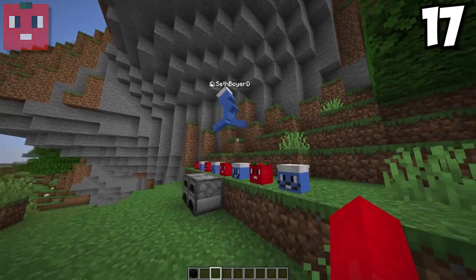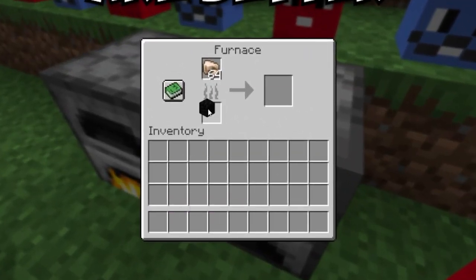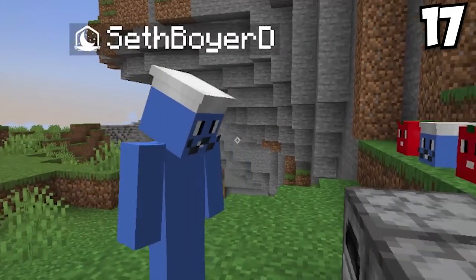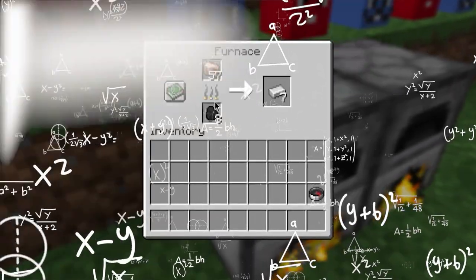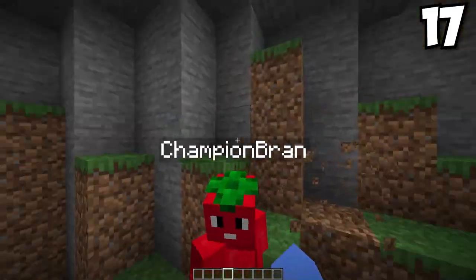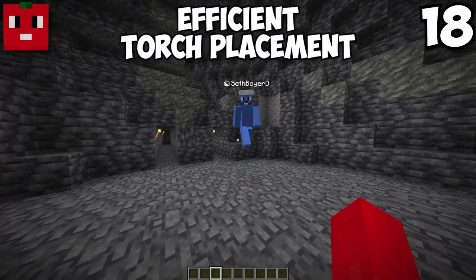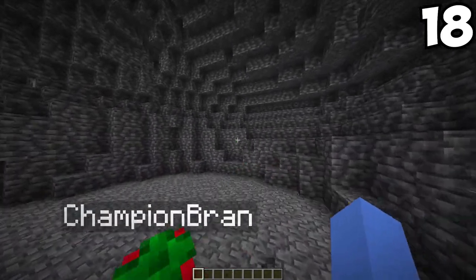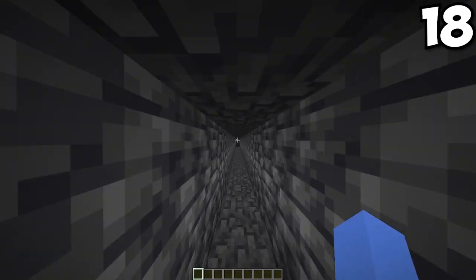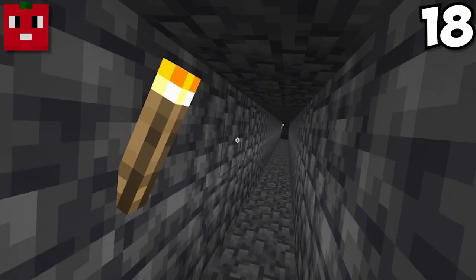One coal block is more efficient than nine individual coal ore. One coal ore smelts eight items, so nine coal smelts 72 things. But one coal block, which is made from nine coal, can smelt up to 80 — so it's eight smelts more efficient. Also, lighting to keep mobs from spawning works differently now: light level just has to be above zero. When strip mining, you only have to place torches 24 blocks apart because torch light reaches 12 blocks before hitting zero.